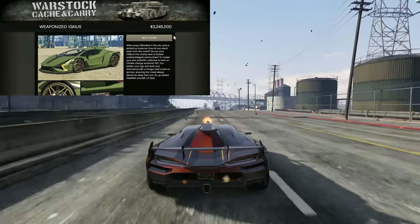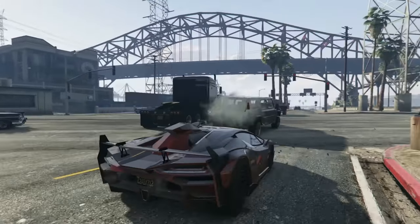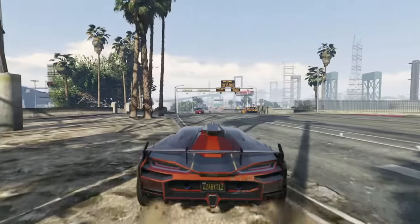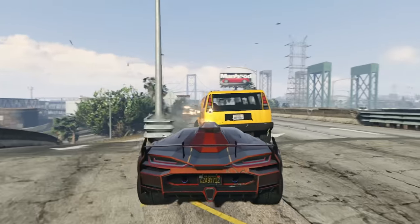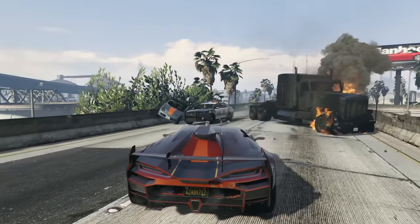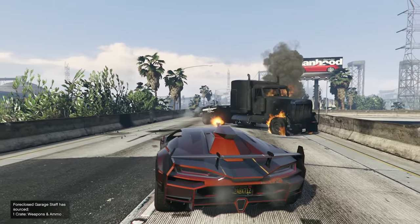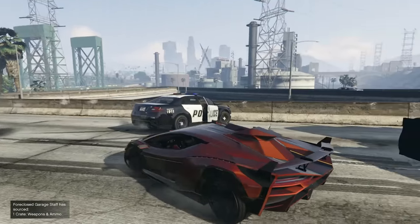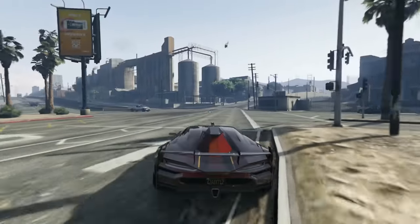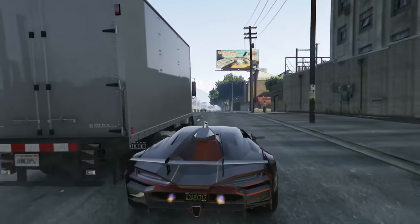At number six we have a vehicle that's had a price increase from $3.25 million up to $4.5 million — it's the Pegasi Weaponized Ignis with the HSW upgrade, which costs an additional $500,000. Unfortunately this is only available on the Expanded Edition of GTA on Xbox Series S/X and PlayStation 5, so PC and last-gen players won't be able to get it. Regardless, I wanted to include something for the Expanded Edition. It's got really good acceleration, a pretty high top speed, and a built-in lock-on jammer. The main feature is the top-mounted minigun on the roof. It's all-wheel drive with nice customization — overall a very good car to own in GTA Online.